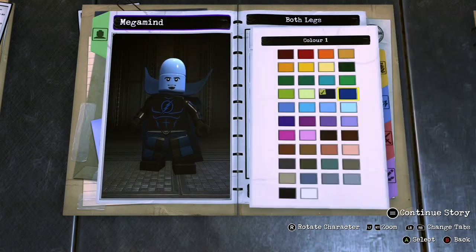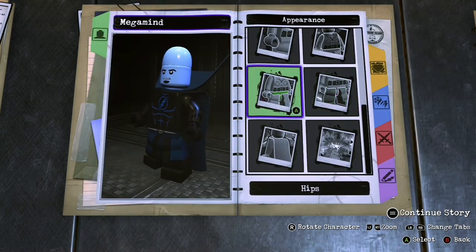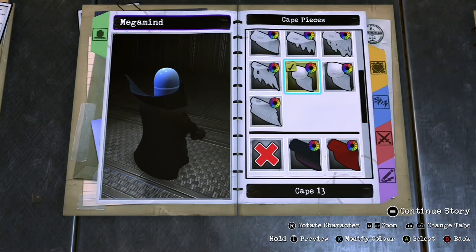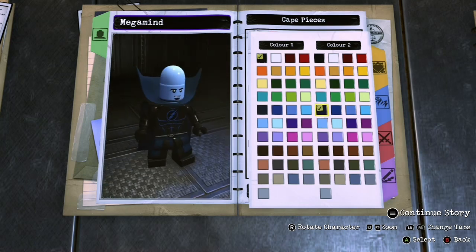The legs are going to be Commissioner Gordon's and we're going to make them the darkest blue. Then the hips are going to be Starfire's and you're going to make them dark blue also. Cape number 3, color 1 black, color 2 dark blue.